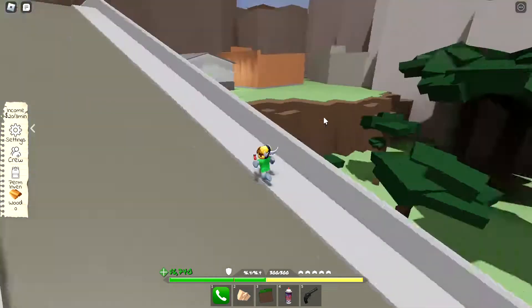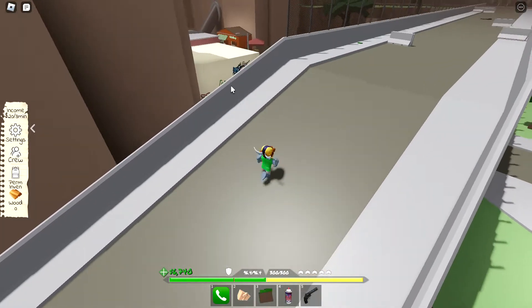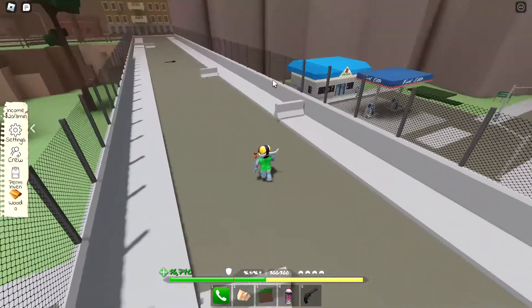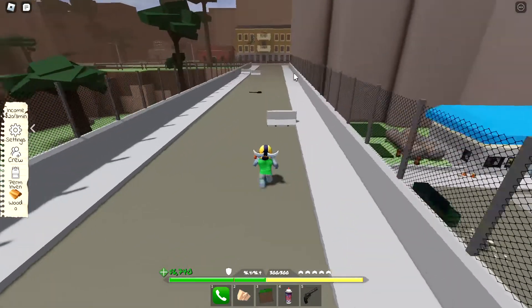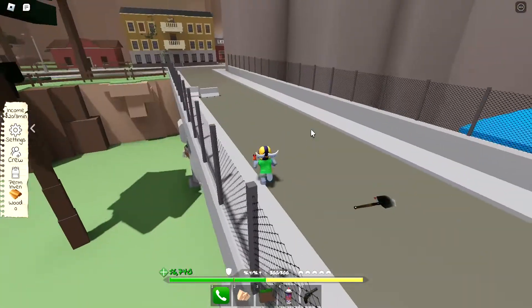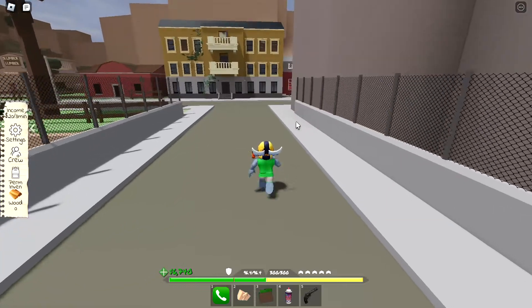There's a new area — see where I am? It's by the construction area. This is one of the big spots; this is where you sell stuff when you rob the bank. I got Station Golf, so I'll show you the new area in this update. Let's get going, it's all the way over here.